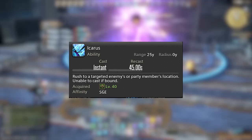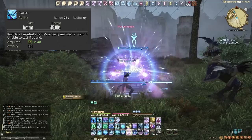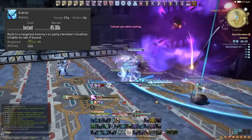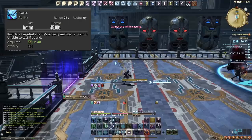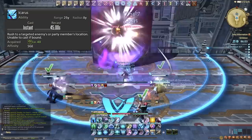We then have Icarus, very unique to Sage — a gap closer on a healer. We can use this on a party member or an enemy and it just rushes to that target with no additional cost, on a 45 second cooldown. This is fantastic mobility, and great in raid instances when you want to move to a particular place without cancelling your spell — use a party member as your taxi to safety, a bit like Black Mage's Aetherial Manipulation.